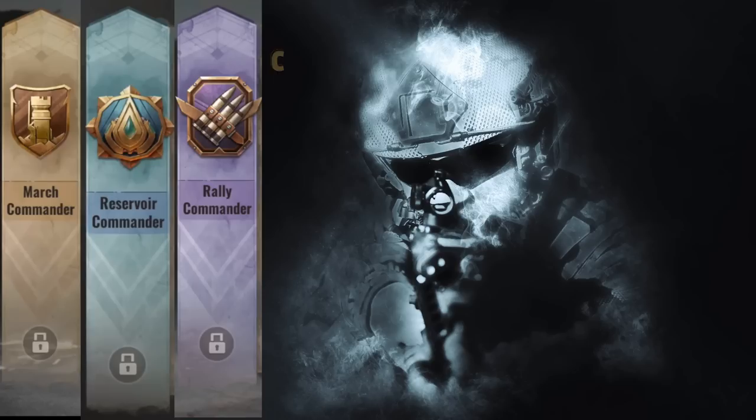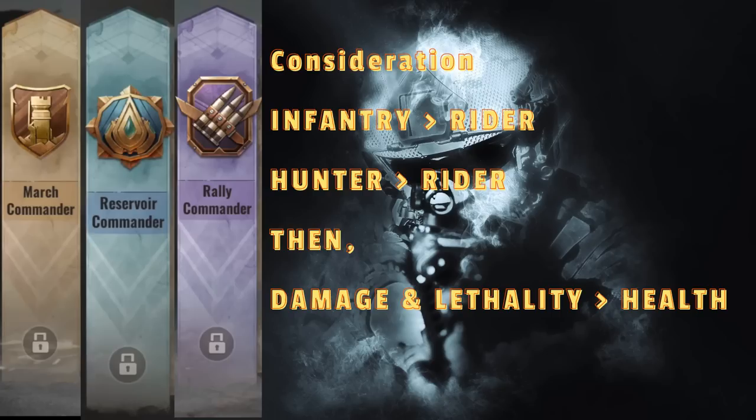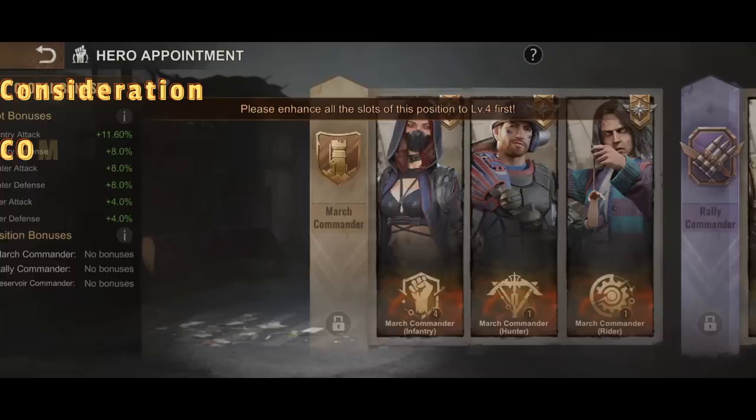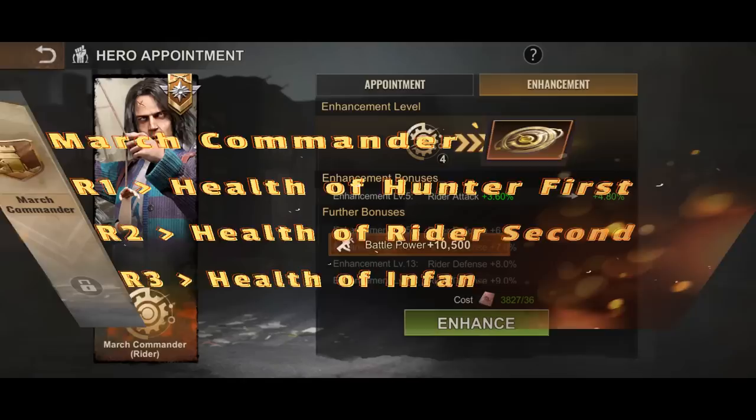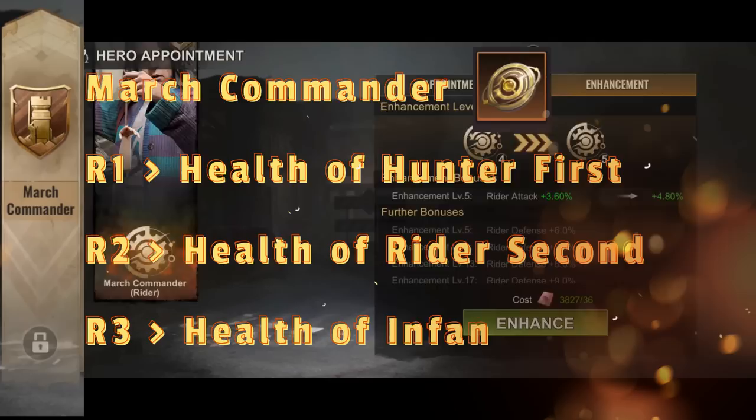Consideration number 1: in my personal opinion, infantry is the most important in any build setup, followed by hunters and then riders. Damage and lethality trump health. Consideration number 2: you will need to spend your command manuals to unlock all slots of any commander to level 9 before you can use the service badges to upgrade the position bonuses. However, the march commander position bonuses give hunter health first, then rider health and infantry health — so to repeat what Katsila said, it's trash.